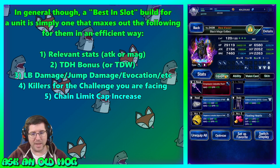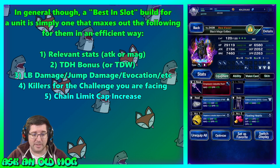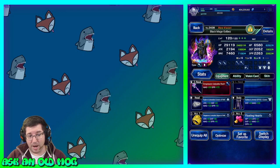That's a lot of information in about 20 minutes, but focusing on stats, true double hand, modifiers, killers, and chain cap increase helps you make sure you have what you need for a specific trial — assuming you've got tanks and supports to handle things like elemental resistances or status immunities. That's how you focus on building a best-in-slot with big numbers.